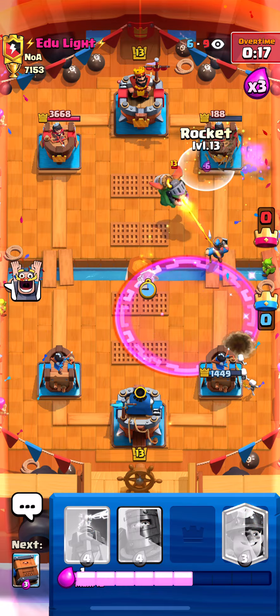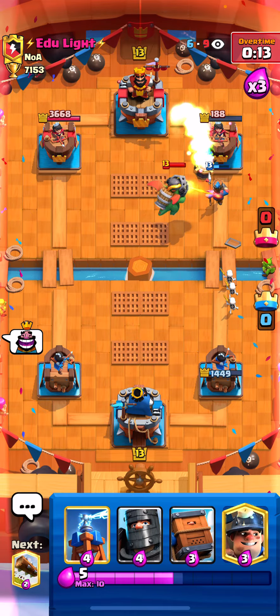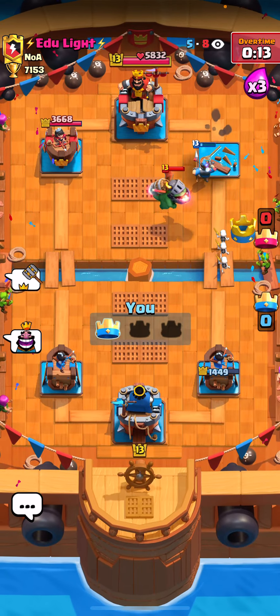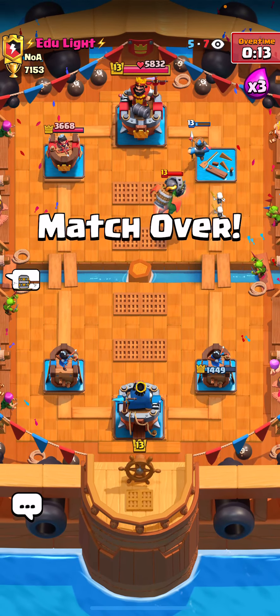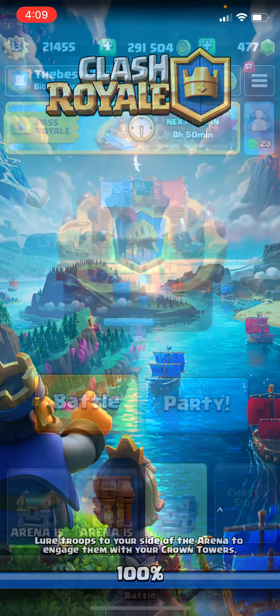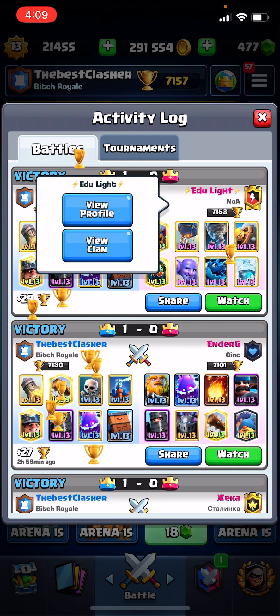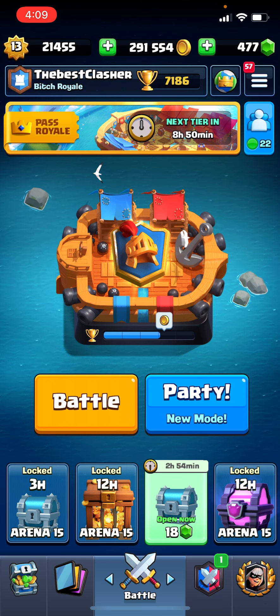Nice, delivery comes in clutch there and we just need to cycle back to another rocket. And that's going to be a GG right here. Very nice game. The balloon did not connect once but his bowler got a lot of value because we couldn't really play anything into it. We played a dark prince and it was going to splash into our tower, but with the tesla and the delivery we were able to defend.